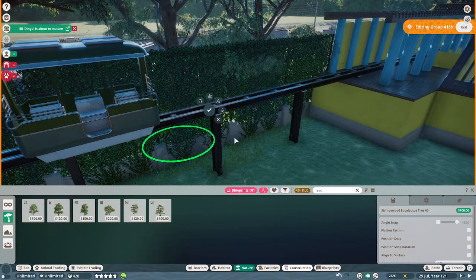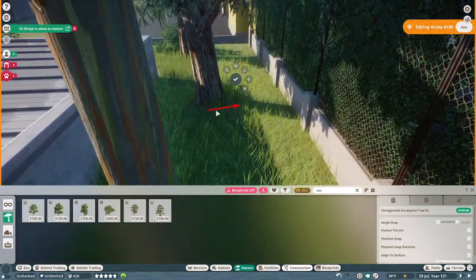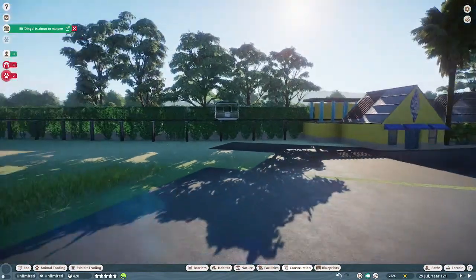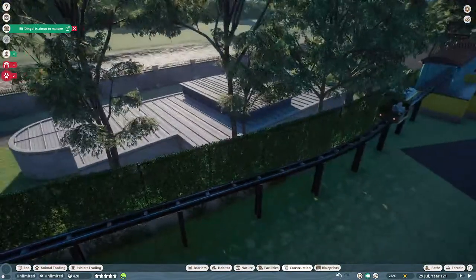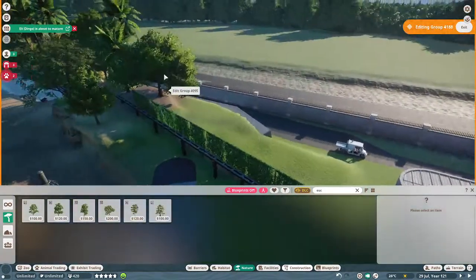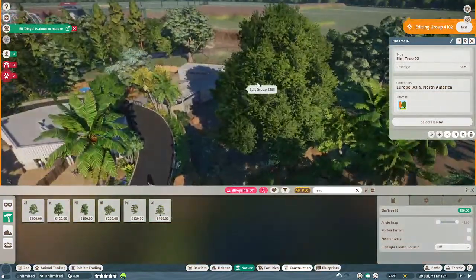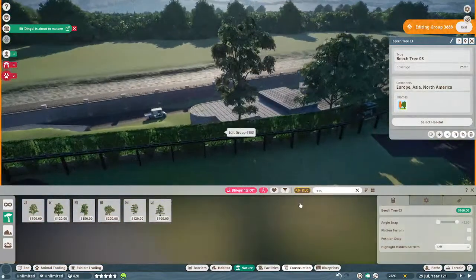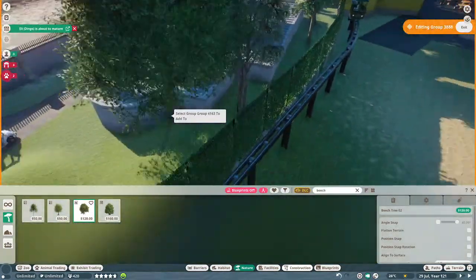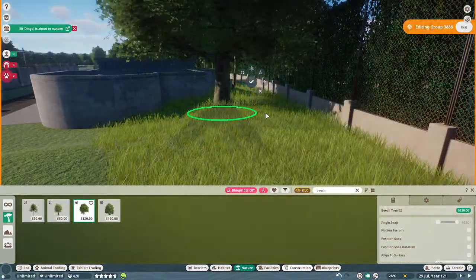What's funny is the rainbow eucalyptus is the one most commonly seen in California, and yet I like the stringybark eucalyptus better — it looks more like what I see around me every single day. That's the number one reason I want to look into a mod for the rainbow eucalyptus, because it just doesn't match with what I know. It's a little too colorful.